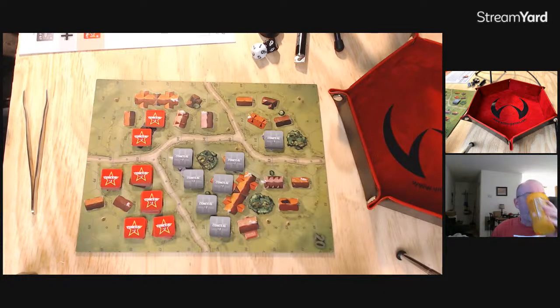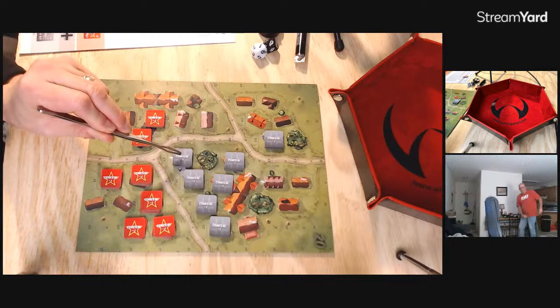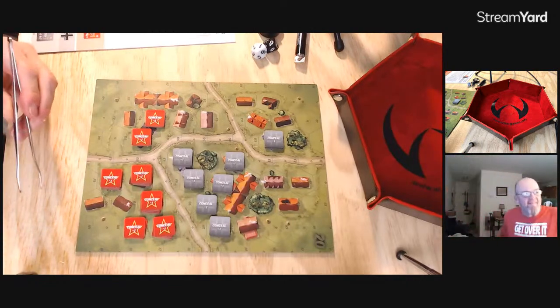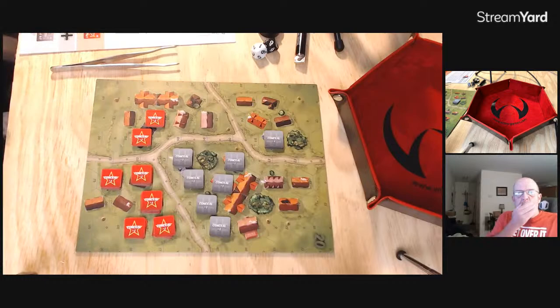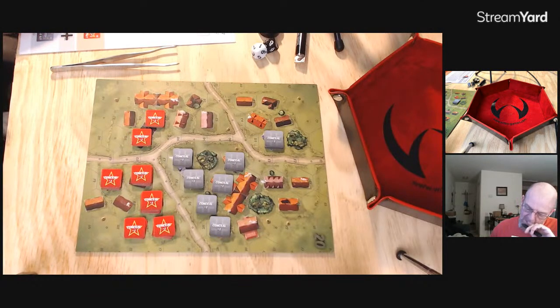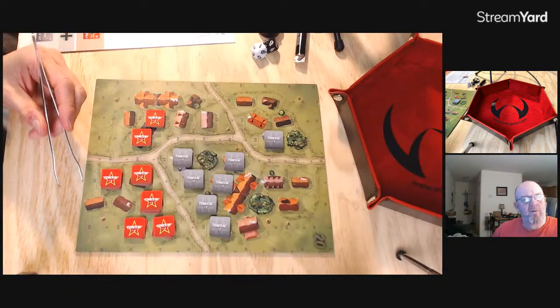They have something called operations range. If I understand it correctly, the Germans are one to four — so when the Germans go in this alternating activation, they can activate one to four units. The Soviets are three to four, so I think that's the minimum. I think I have to activate three units if I understand that correctly. The Russians have eleven units, so I can't just go four, four, four — well, I guess I could go four, four, three.